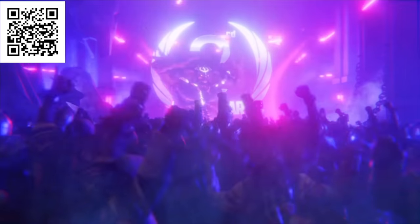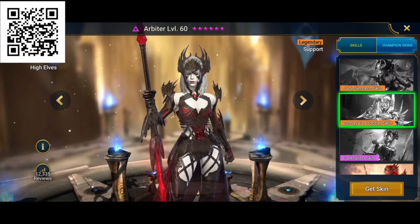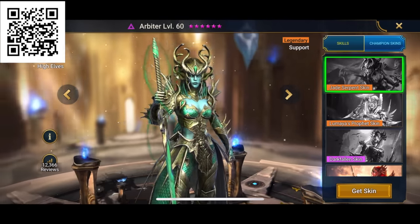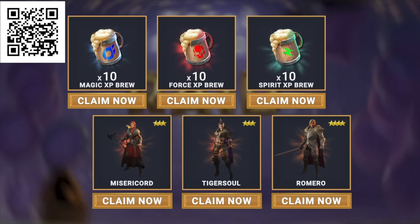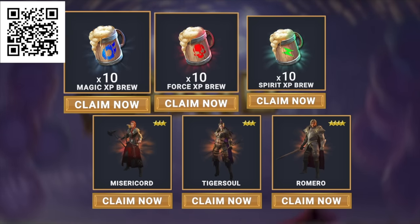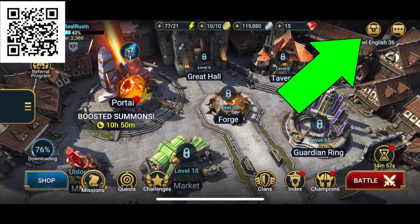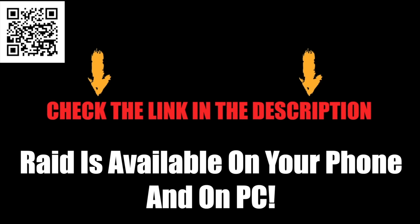This is Raid's third year anniversary and the celebrations are going to be huge. They're introducing their first ever champion skins — they look absolutely amazing. Skins let you alter a champion's appearance to suit your style. There's never been a better time to get started. Using my link or scanning the QR code, new players get a free starter pack with a $40 kickstart: free champions Missile Chord, Tiger Soul, and Romero, plus 10 Magic, 10 Force, and 10 Spirit XP Brews. These rewards are in your inbox for 30 days only. Find me in-game as TheRealRuxan — click the link in the description or scan the QR code.